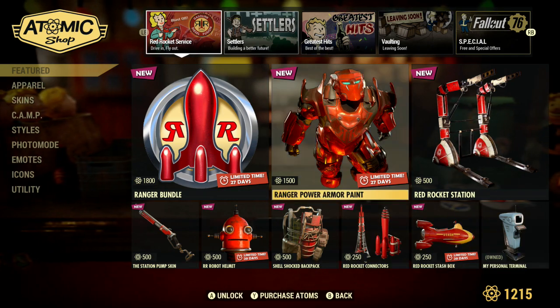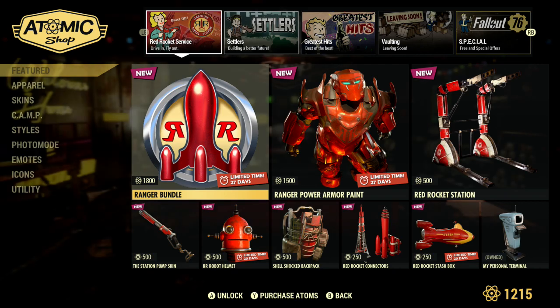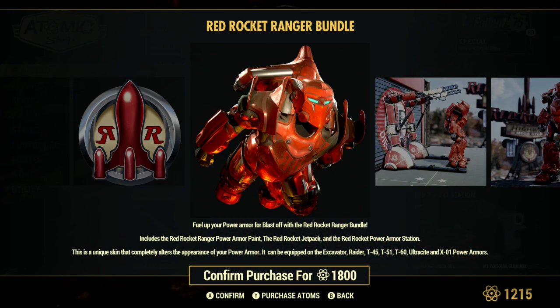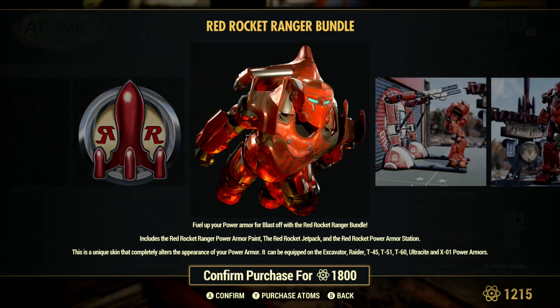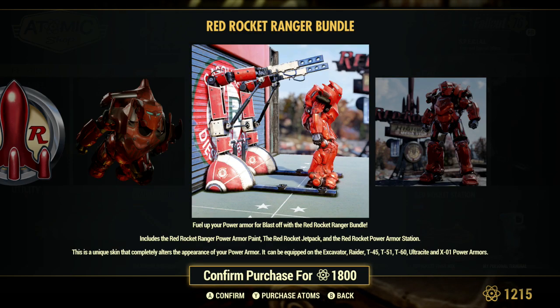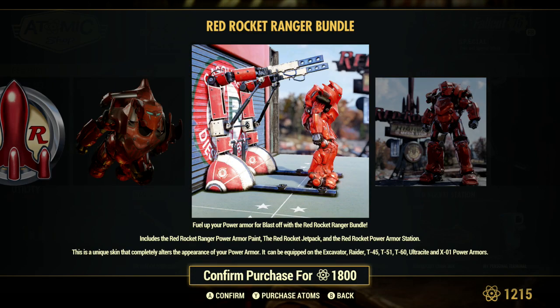There's also a kill file for 500 and icebox wallpaper. So definitely if you're into the Red Rocket stuff, you're going to be happy this week. The bundle seems to be worth purchasing — you get a jetpack, you get the Red Rocket power armor paint, and the Red Rocket power armor station.